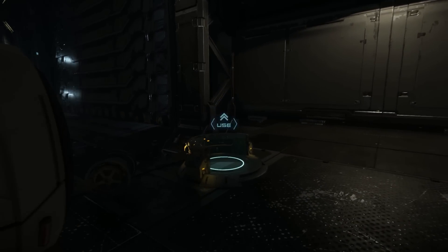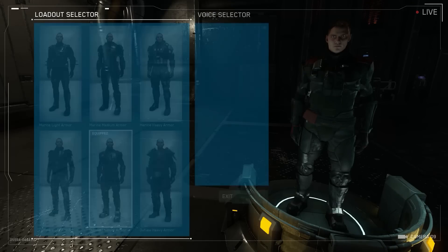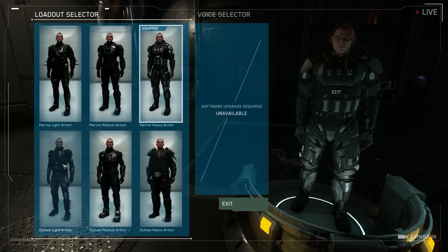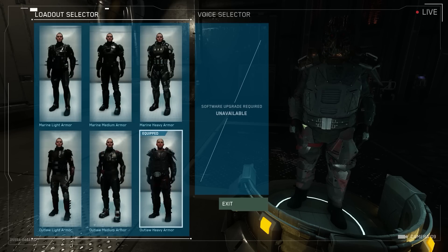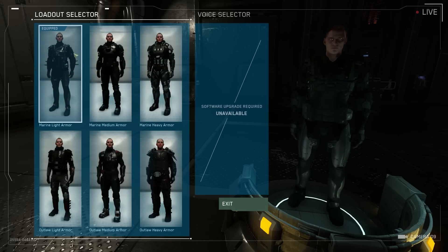One of the biggest things they've done with this is this new loadout selector. So you go up and press F, like you usually would do, and then you can see your character and pick between all the different outfits. I don't know why, but the Outlaw Heavy has a helmet whereas the rest don't. And unfortunately you can't spin him around — that would be nice, wouldn't it? But yeah, this is a nice new way of doing it. Not sure why they've got this live camera thing on, but it's pretty cool.